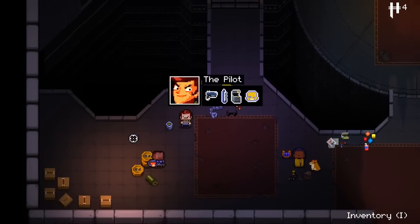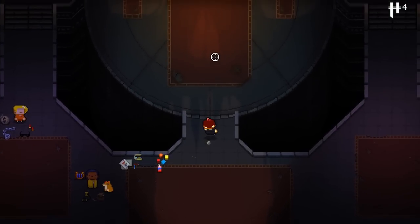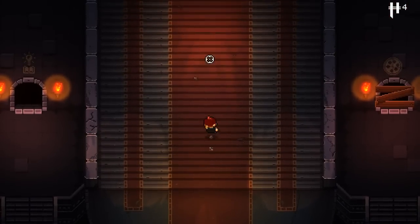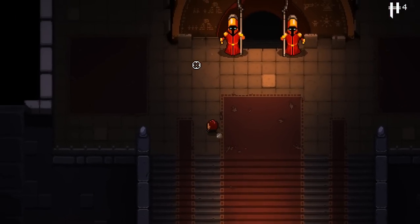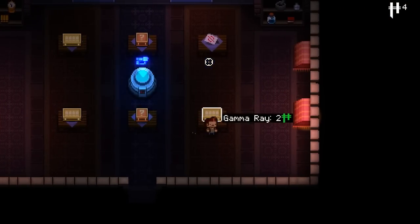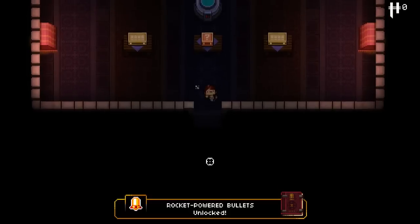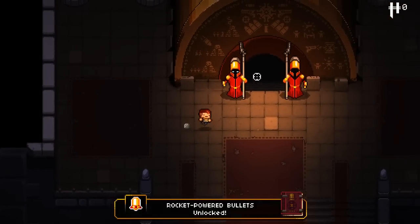We're going for the Pilot, chosen entirely at random using a d8. Let's also check out what the shop has on offer — Gamma Ray, Rocket Powered Bullet. I think I'll take Rocket Powered Bullets. That pretty much seems where I want to be going with that one, so let's just move into the dungeon.